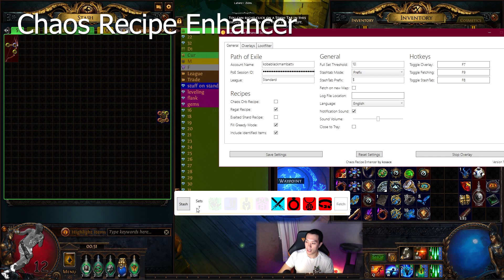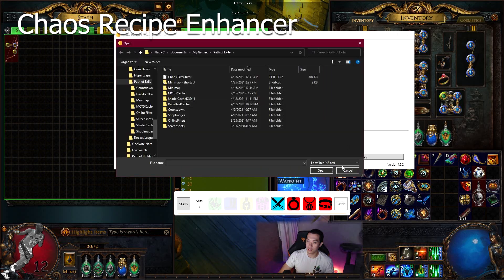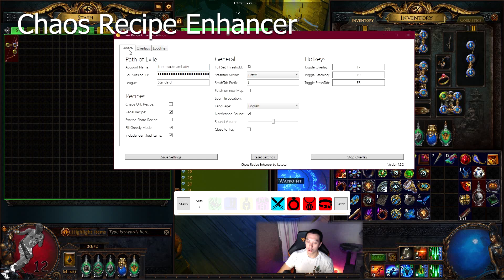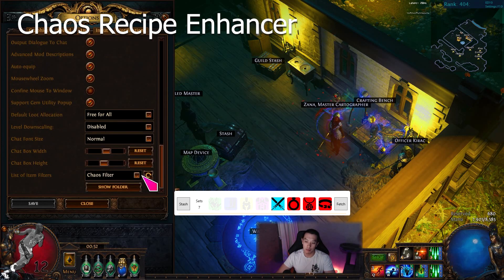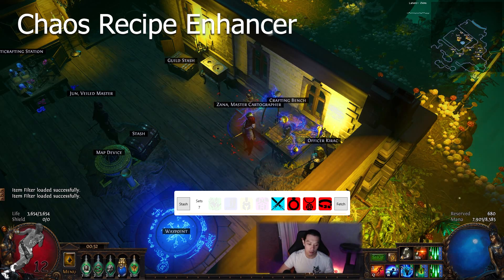It tells you how many sets you have total and what you still need to get. The cool part is you can specify your loot filter — you download the loot filter from FilterBlade as a document file, and this tool will manipulate it to only show you the items you need to complete your sets in the dump tab. It won't show every rare item while mapping. It does this until it reaches the full set threshold specified, and you refresh the filter every few maps to dynamically update based on what items you need.